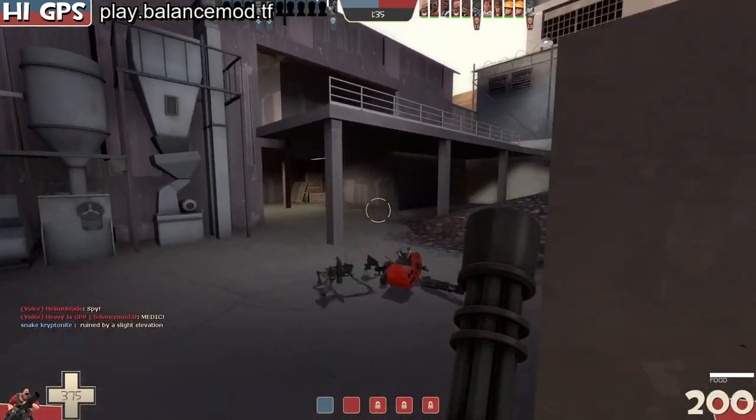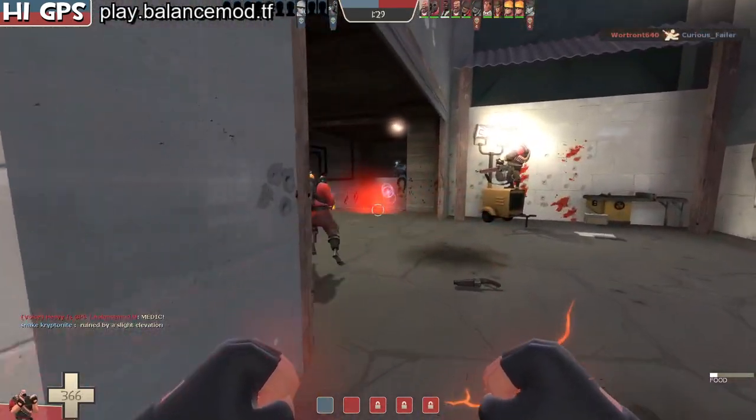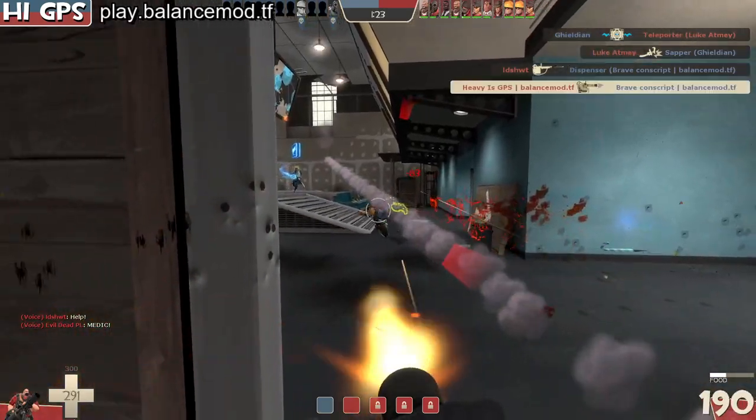Cancel - we can literally just keep on walking. Eating some shots here, jumping across, switch - kill the engineer, that's an important pick.